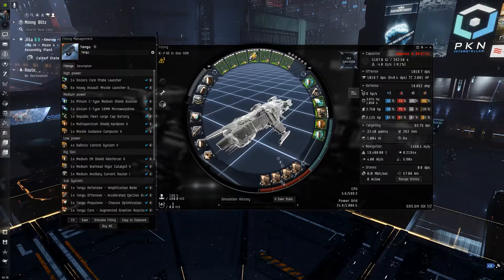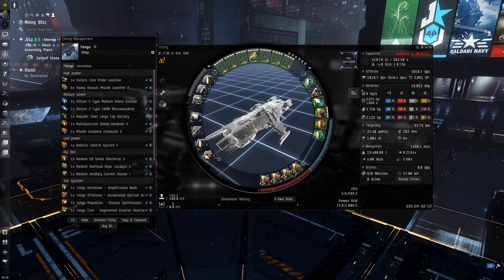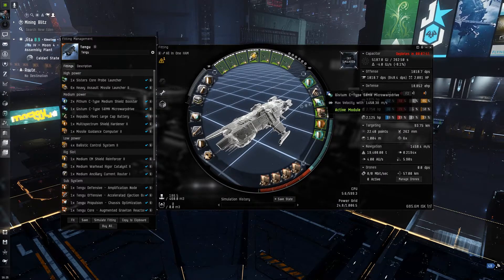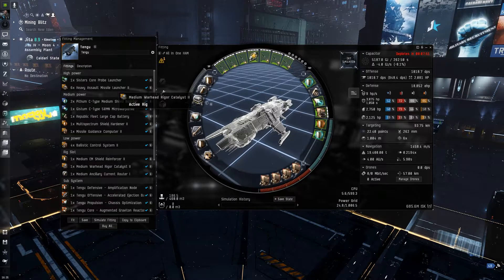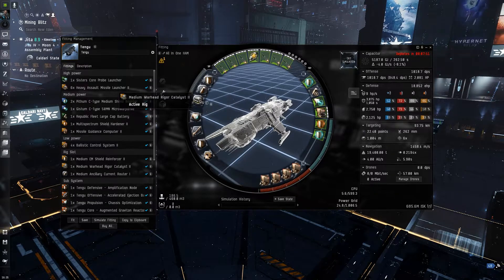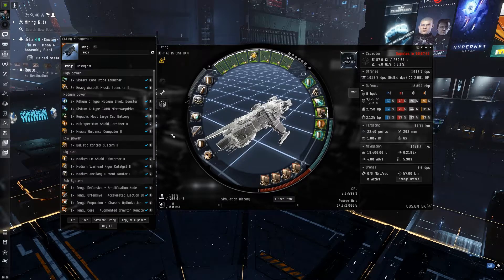The low slots are four standard T2 — pretty similar overall, the subsystems stay the same. The rigs changed a little bit: to fit everything with the MWD we put in an ancillary current router — just tech one, no need for tech two, it fits fine. The Rigor Catalyst rig helps apply damage better with more missiles — you can go Rigor or Flare, it's up to you — and we've still got the Anti-EM Shield Reinforcer for the worst resistance.